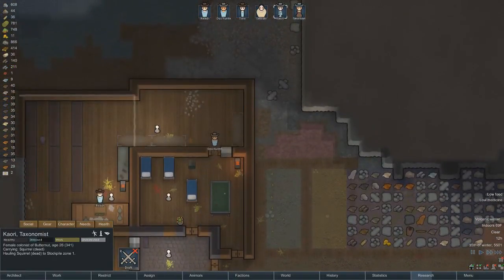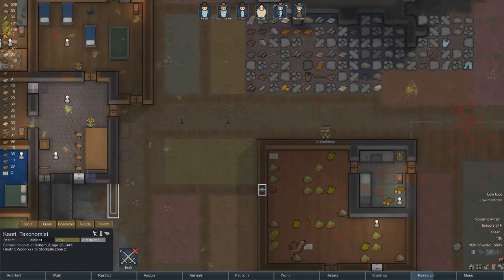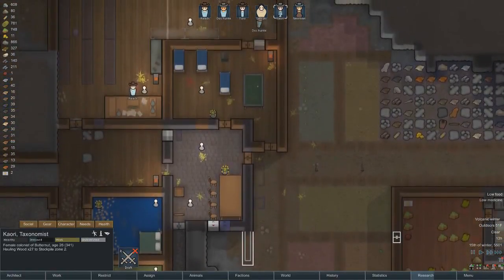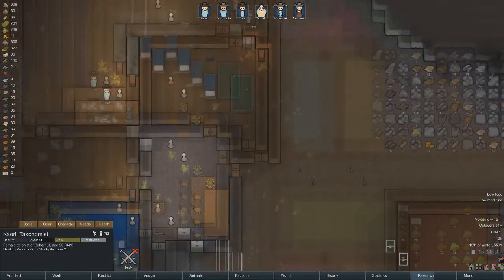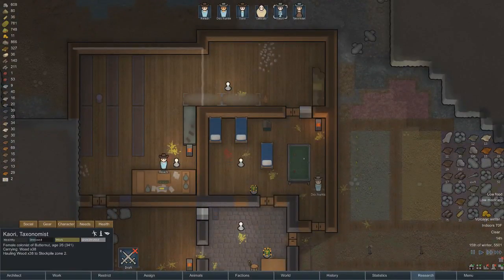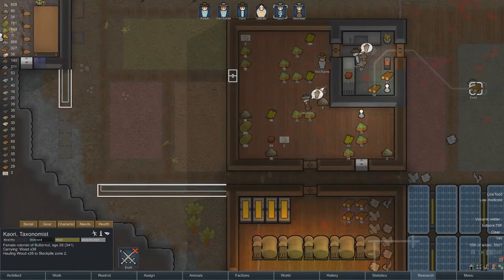Doc's already returned. Doc's going into building mode. And Newman's butchering — good, good, good. There should be a scroll to butcher too. So we may actually pull this colony back out. I do not know how many days winter lasts.